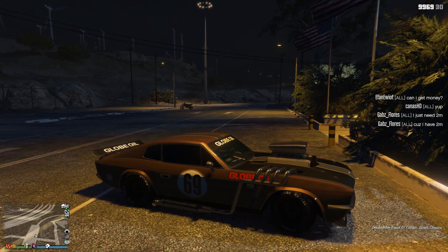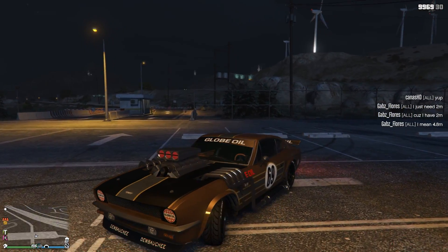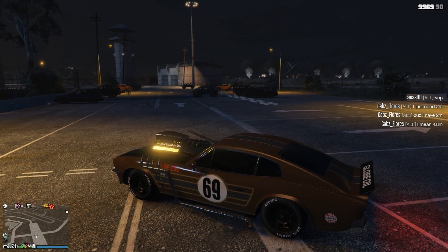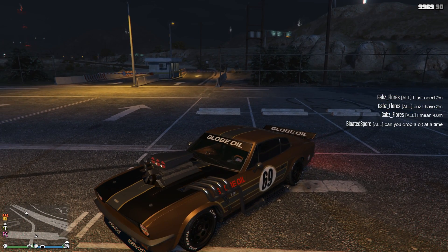One thing about this unlock is that it does not pop up — it just happens. So you just go to LS Customs or some kind of mod shop just to confirm that the metals are unlocked for you. Now under metals, there's gold and brushed gold, and that unlocks at level 100. The other ones — the aluminum and the brushed dark steel — require being unlocked through the Rally Races.